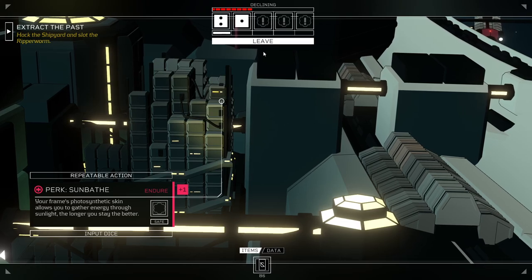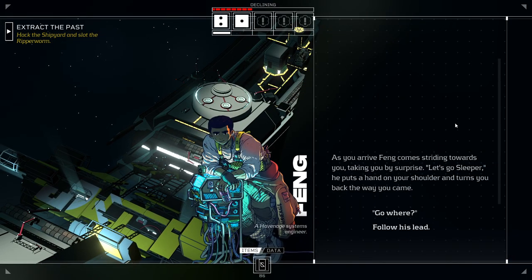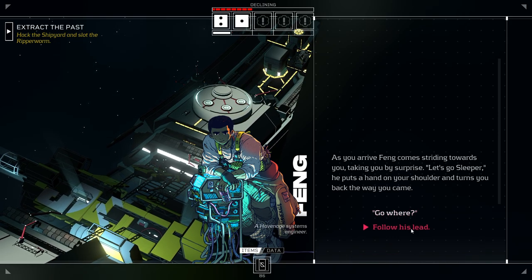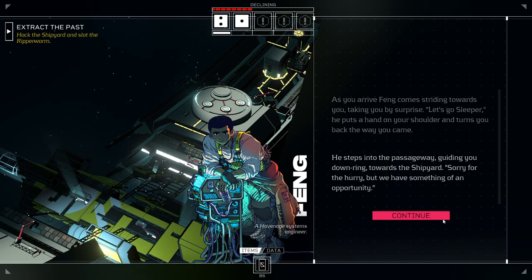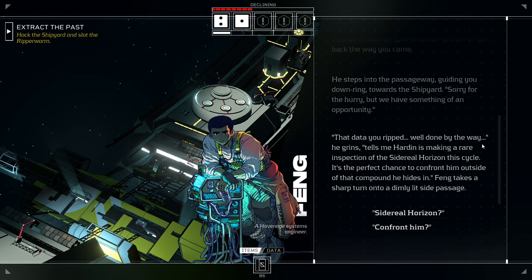Alright, well, let's see what's going on over at Feng's. As you arrive, Feng comes striding toward you, taking you by surprise. 'Let's go, Sleeper.' He puts a hand on your shoulder and turns you back the way you came. And I just follow his lead. He steps into the passageway, guiding you down ring toward the shipyard. 'Sorry for the hurry, but we have something of an opportunity. That data you ripped — well done, by the way.' He grins. 'Tells me Hardin is making a rare inspection of the Sidereal Horizon this cycle. Then it's the perfect chance to confront him outside of that compound he hides in.'